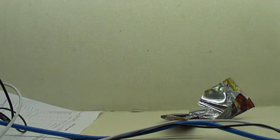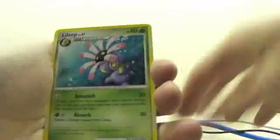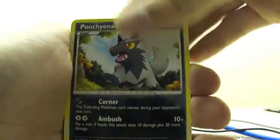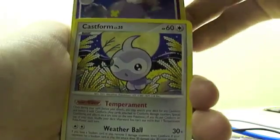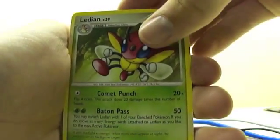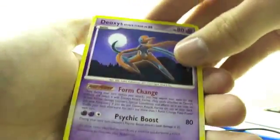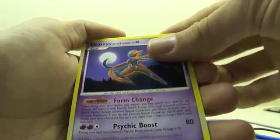We'll go to Legends Awakened. Okay, we got a Lileep, a Spoink, a Chimecho, a Starmie, a Pachirisu, a Drifblim, a Castform, a Castform, a Leafeon. Reverse is a Castform. The Rare is a Deoxys — not Holo.